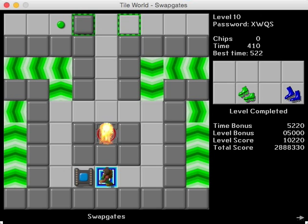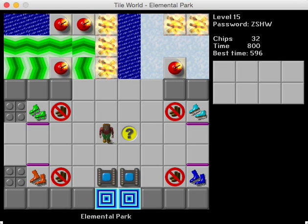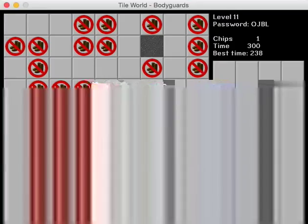That will just about wrap it up for today. In the next video we'll go ahead and move on to Bodyguards, which has the password OJBL. And also Elemental Park — we'll get to that here next time. But until then, thank you all so much for watching. It was fun to play this set and get it started, and I hope you guys have been enjoying yourselves so far. If you have, be sure to hit that like button, and I will catch you guys on the flip side. Thank you again and I will see you then.